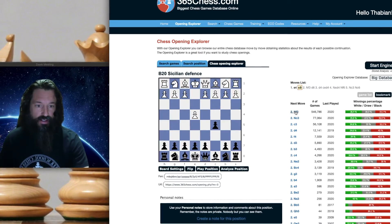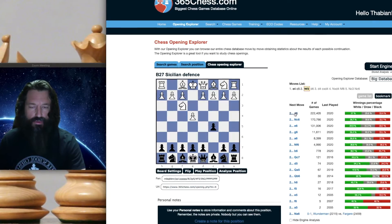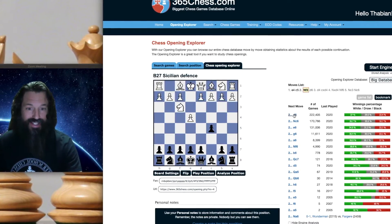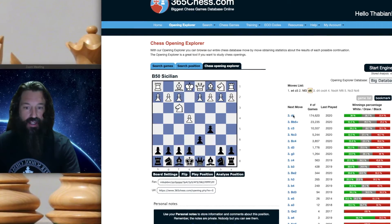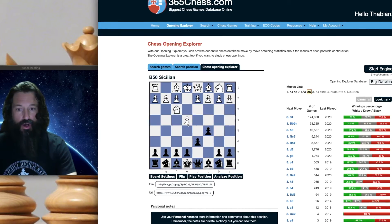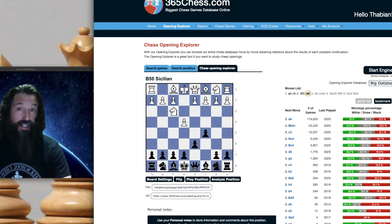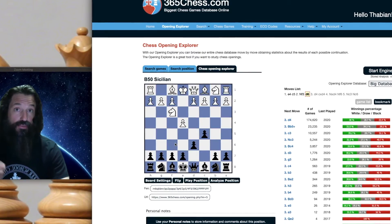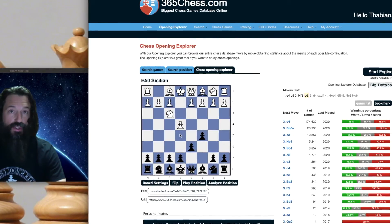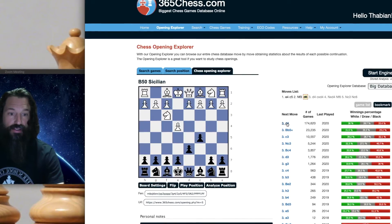So Black would like to trade that pawn and have a central pawn majority. Developing the knight and attacking the center of the board is a very solid move. And D6 is the mainline Sicilian here. The idea is to keep the pawn on E4 from pushing forward and harassing Black's knight later when he wants to come to F6. So when the knight comes to F6, you don't want them to play E5, so we play D6 in the mainline Sicilian.